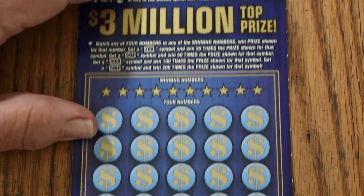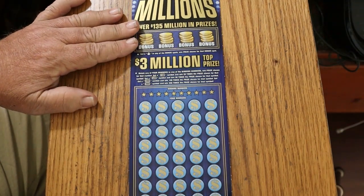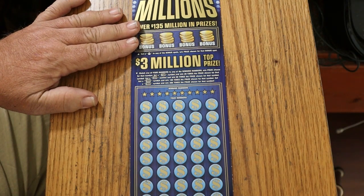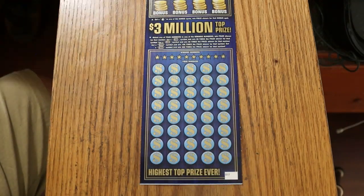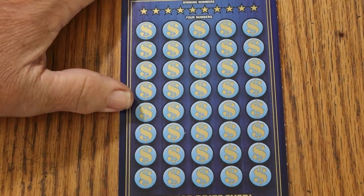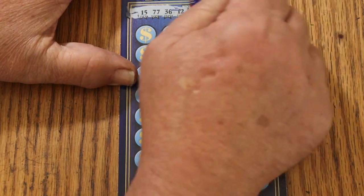Last ticket in this session — zoom out like a professional, I can do that too. Ultimate Millions, the $50 ticket. I've played this one before, I like this ticket. Ticket 17. Match any of your numbers to any of the winning numbers. Get a 20x, 50x, 100x, or 200x, win the prize. Bonuses up here — find the money bag, win the prize shown. This ticket scratches smooth as butter, one of the reasons I like it.